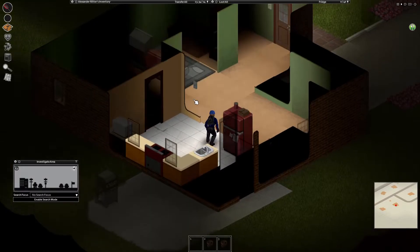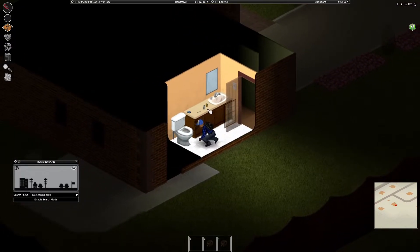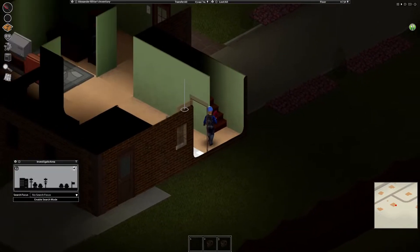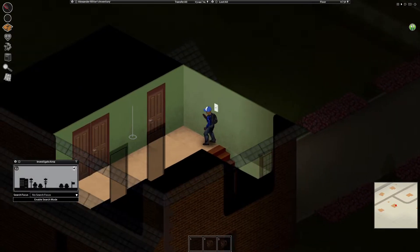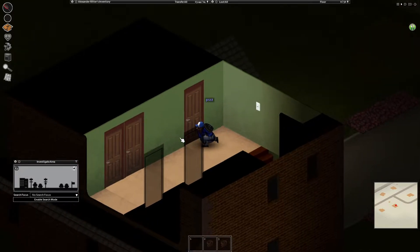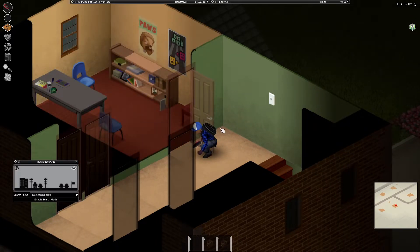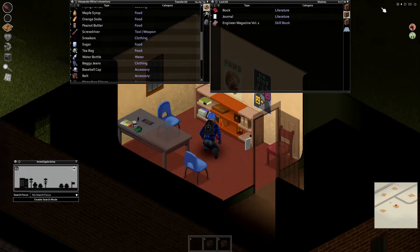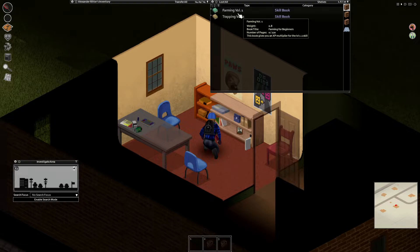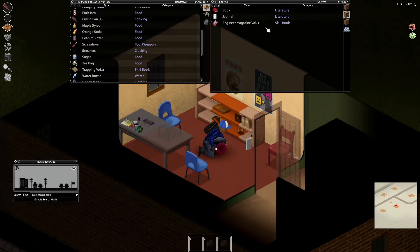I think I already got a can opener. Another frying pan. I bet that wooden cutting board is used for something. Voila. Where is the upstairs? Bathroom. Bandages. Nice. I don't see any doors moving. We're good here. Cooking Volume 1, Farming 1, Trapping 2, First Aid 3, Engineering 2, Engineering 1. What is that? Book in a journal.